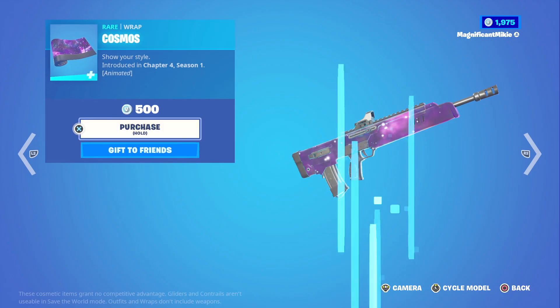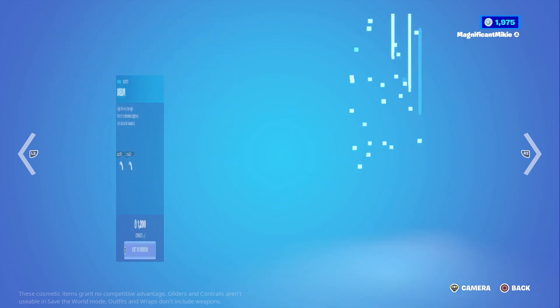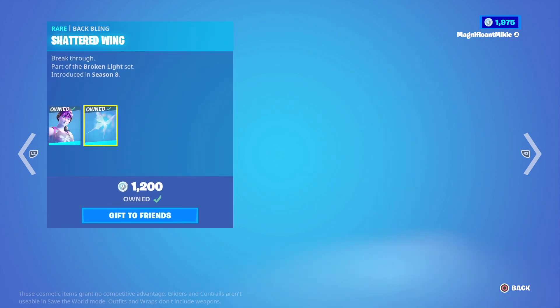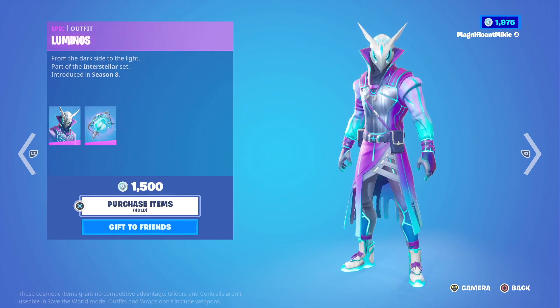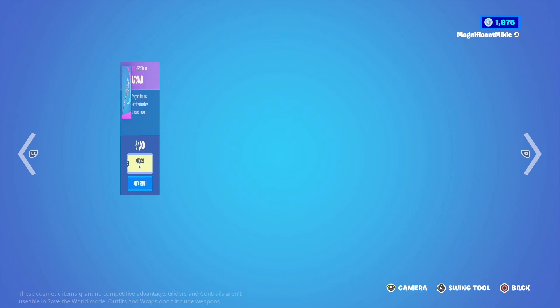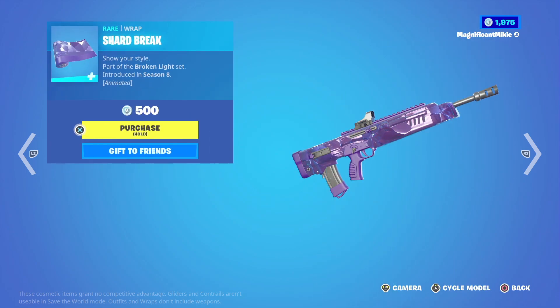We got a new wrap — the Cosmos Wrap for $500. This is one of the type of effects that I love where it's a galaxy theme, and the gases are going across and you see all the stars and stuff. I like the looks of these. The Dream Outfit with the Shattered Wing Back Bling is $1,200 — going to go great with that new wrap. The Luminous Outfit with Lunar Light Back Bling for $1,500. The Astral Axe Harvesting Tool for $1,200. The Shard Break Wrap for $1,500. The Arcanic Glider for $1,200.